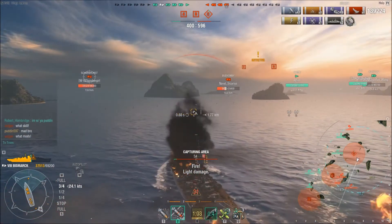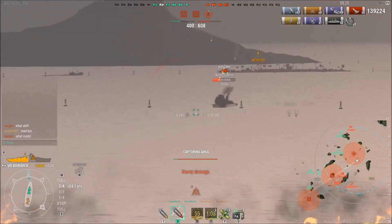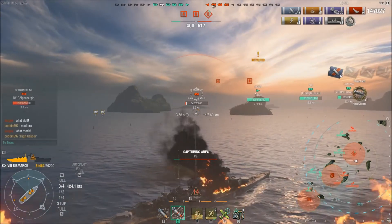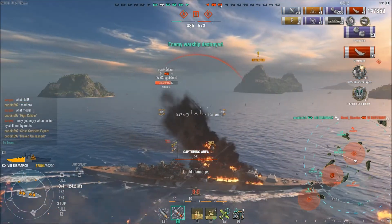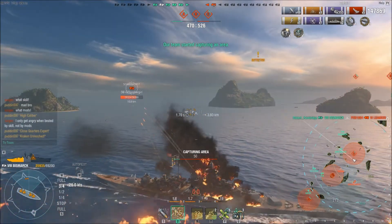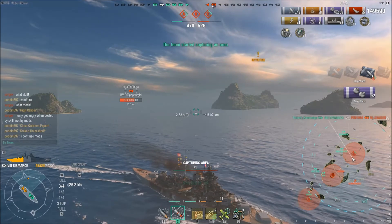I see the Scharnhorst and the Bayan and I figure I might as well take a crack at the cruiser. I don't want to rush the Scharnhorst because he has torpedoes — I want to get rid of the cruiser before I deal with the Scharnhorst. I get High Caliber, Close Quarters, and Kraken Unleashed. The other thing is we were losing this game for the most part the entire time. I get my secondaries going on the Scharnhorst.